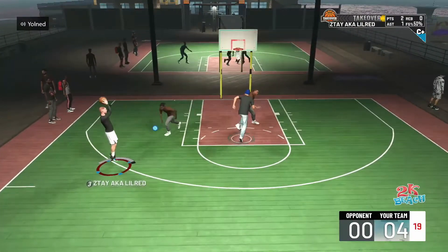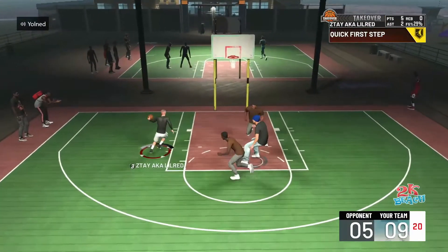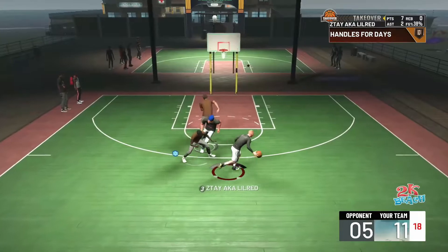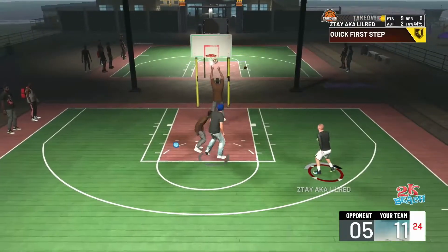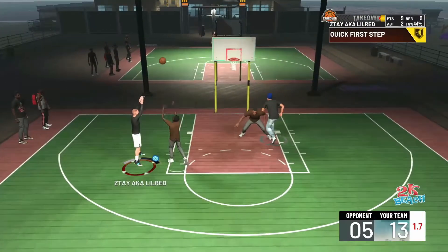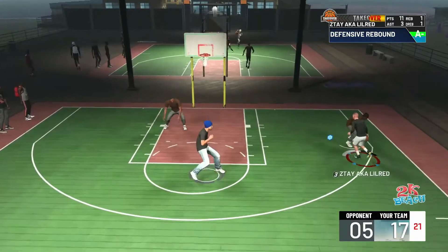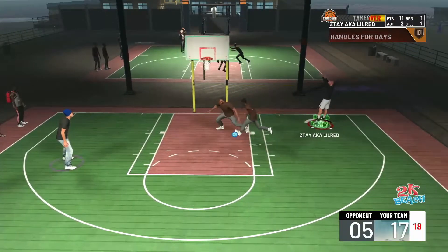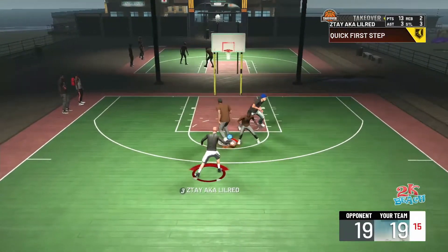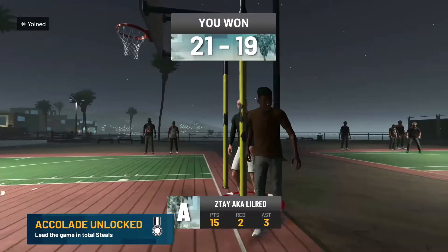I can green threes but I'm frustrated because I'm not greening enough. I'm missing too much for a 91 overall three-pointer. I'm just going to keep pulling up mid-range. People keep saying it's because of badges, and I understand that, but when I look at my shooting badges I don't see many that help me green a shot. I have Zach LaVine's jump shot and maybe the timing is a little different this year.